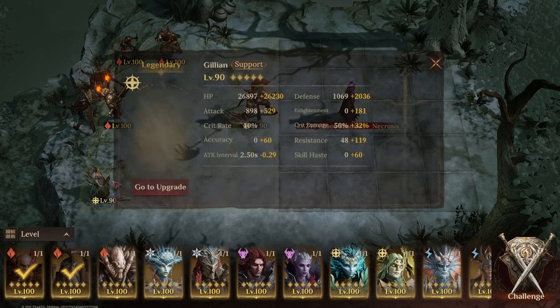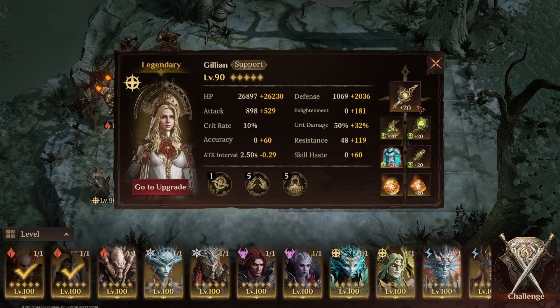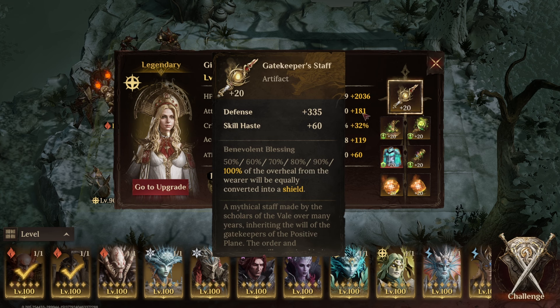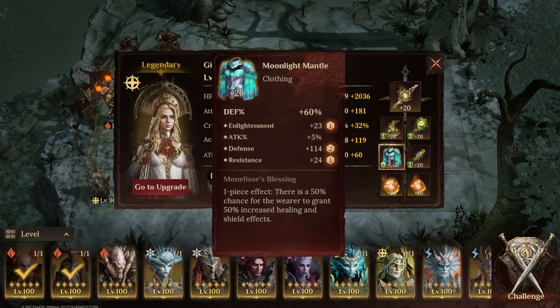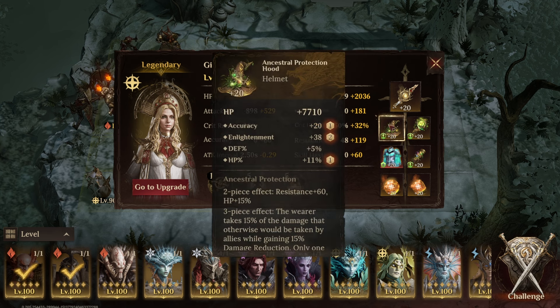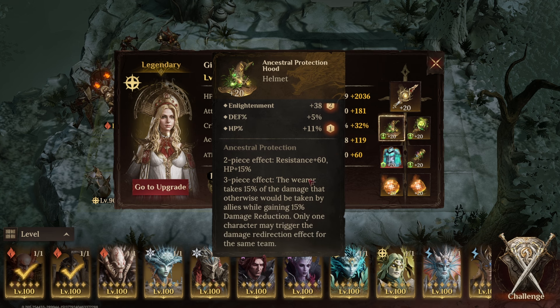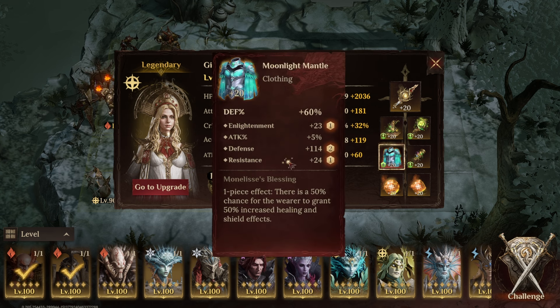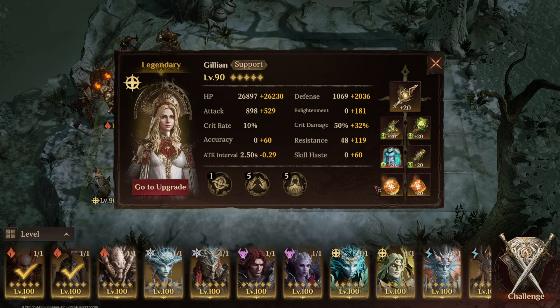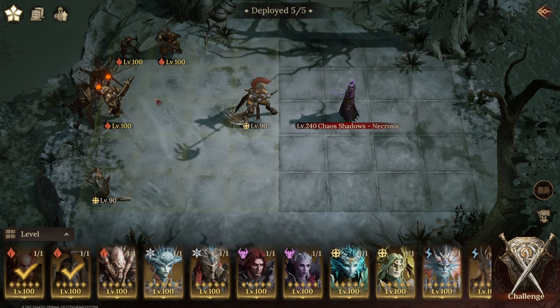Next up we've got my healer and I'm using Jillian for this. Jillian is wearing the staff, however I could probably comfortably replace this with the horn to increase the damage of the rest of my team — but if it works don't change it. In terms of gear she's wearing the Ancestral Protection set to reduce the damage the rest of my team are taking, and obviously she's wearing the Moonlight Mantle mythic artifact as well. I would love for this to be primary stat enlightenment but I've not had one yet.